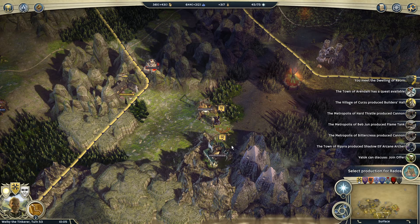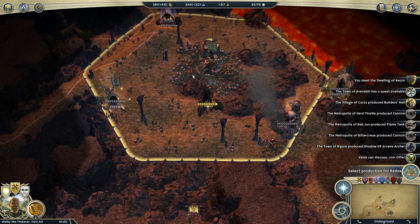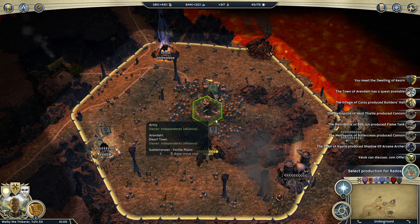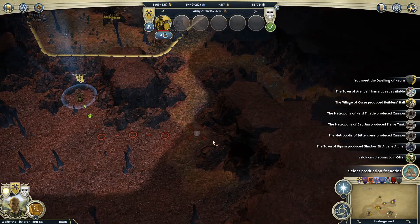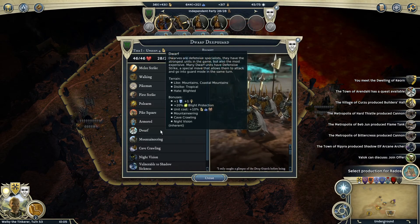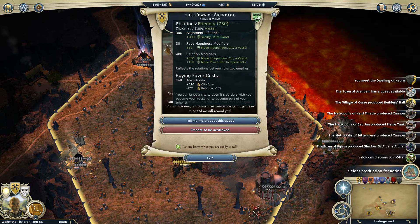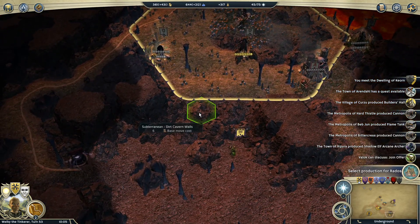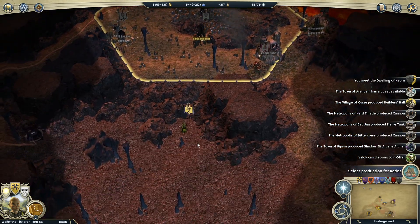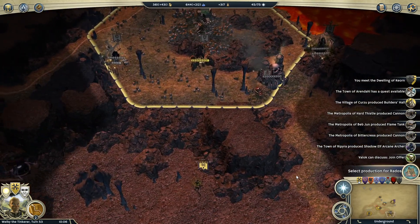Insert also reminded me to be very careful when digging in the underground. If I start digging away the dirt walls in the domain of this Dwarven Vassal, that's actually going to potentially decrease the happiness of the vassal, since Dwarven cities actually like the subterranean dirt walls. So instead I should redirect this unit to dig on the other side, away from the vassal's domain. Good reminder there from Insert.